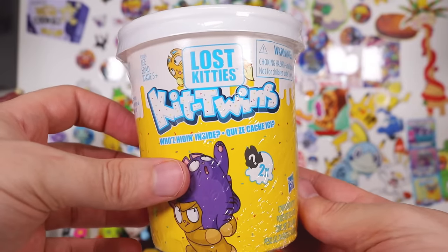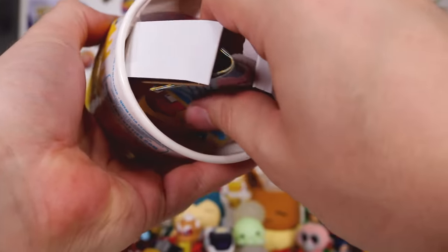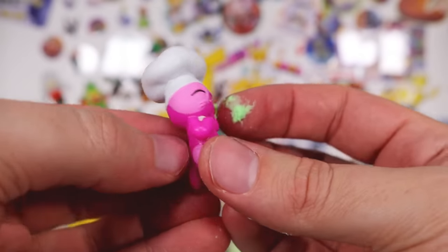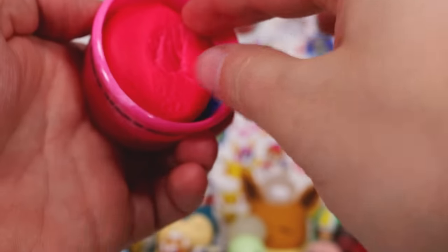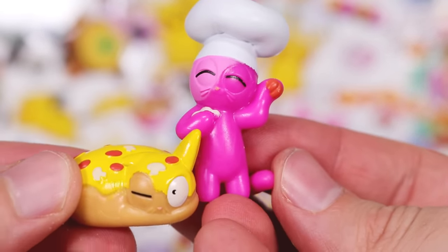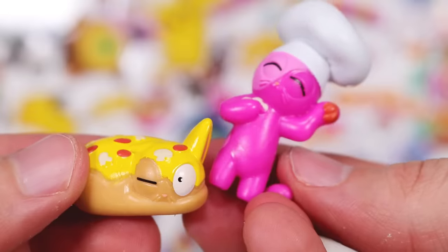Lost Kitties — it's time to do another Kit Twins. It's the two kittens that always have a partner in crime. Let's take it out. We have the green one with the green slime and inside — oh, he's a chef! He's a little chef kitten with a little chef hat. Up next we've got the pink one — let's remove the pink slime. Oh, we have the pizza cat! So I think what's happened here is he has fallen asleep, and this chef cat has begun preparing to eat and cook his friend. Kind of diabolical.